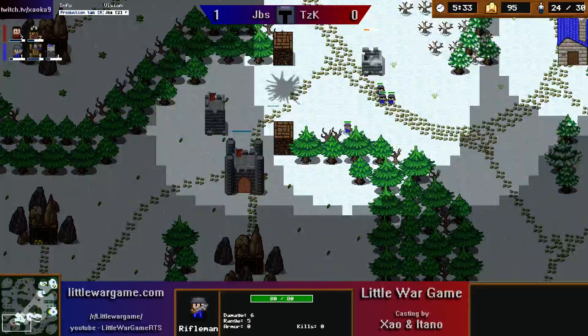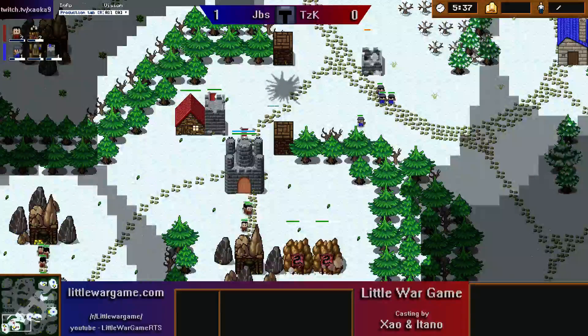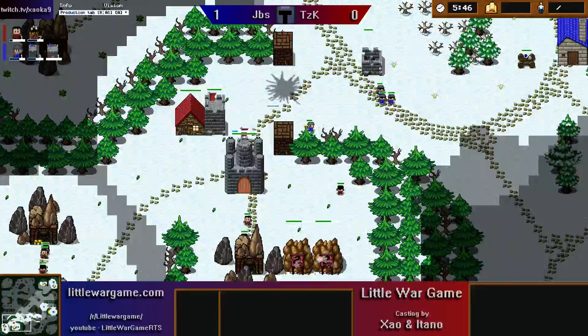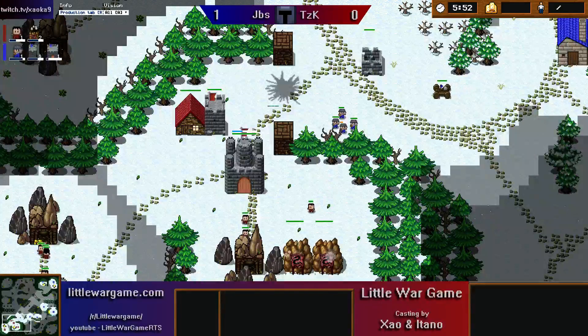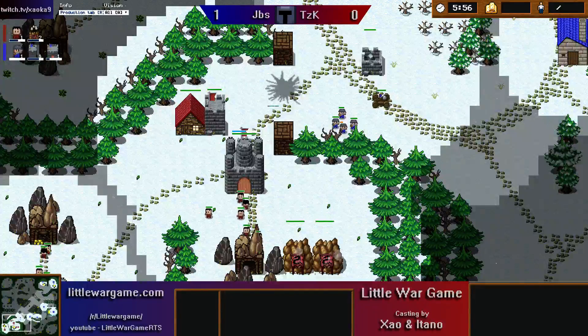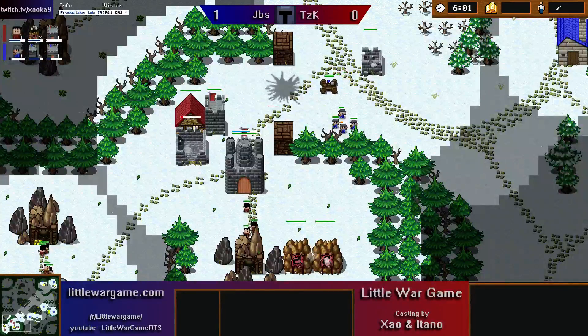He pokes in and confirms the fort, taking a little bit of damage for his troubles — but that means he knows pretty much for sure the build TZK is going to go for. The important thing is: can he do anything about it? He's got no defences at home. As much as he's got a catapult at the front which is going to be able to put down some damage, it's not going to do a huge amount when this tower is up. If TZK manages to survive this, it's going to be very, very difficult for Jibs to live much longer after that.